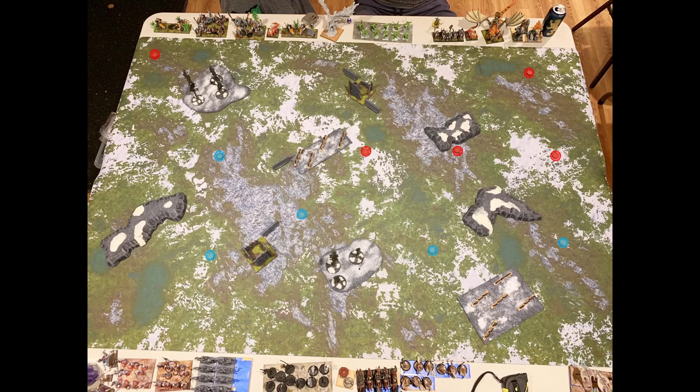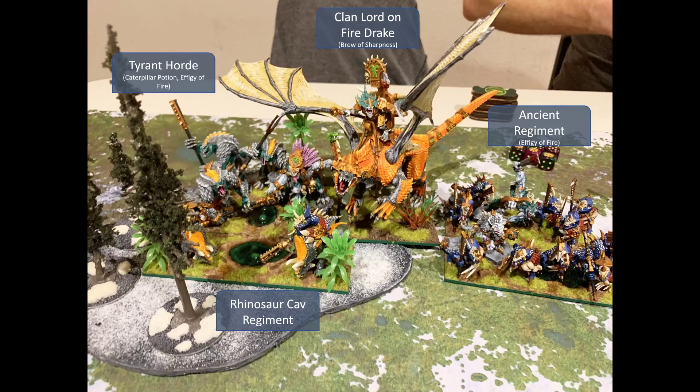Moving on to terrain: we have two height-nine forests, two height-one graveyards, three height-three hills, four height-two obstacles, and two height-six impassables. I was thinking they were height five during the game. This isn't my terrain — another table was using my stuff, so you won't see the painted terrain for this one.